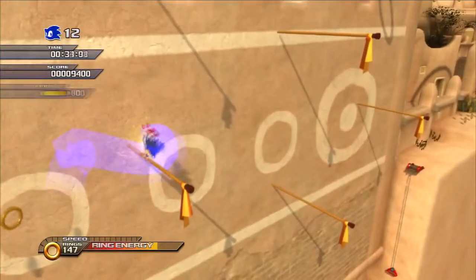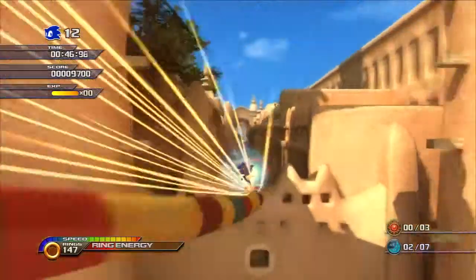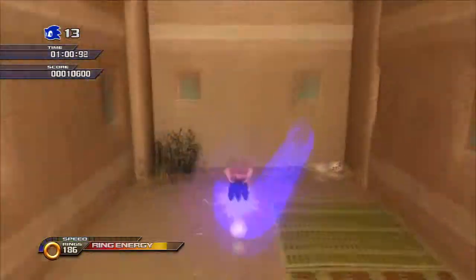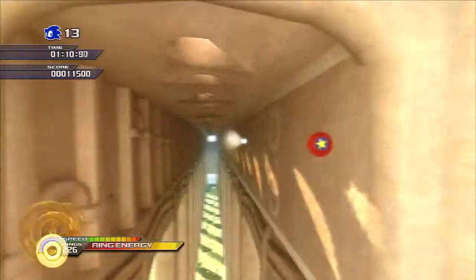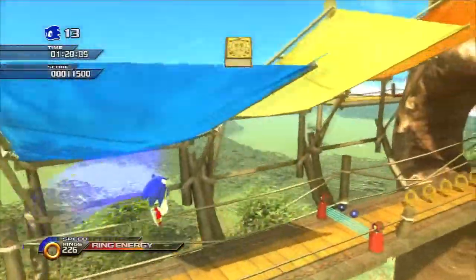I think this was actually the first daytime stage they ever teased us with. Savannah Citadel has these poles, as you can see — poles returning from Sonic Adventure 2. They act a bit differently from how they worked in SA2. I hate that one pole in this area so much, because when you're trying to get the momentum you need to reach the next pole and you try to home attack it, sometimes the home attack just goes right through it. It works sometimes and sometimes it just doesn't.